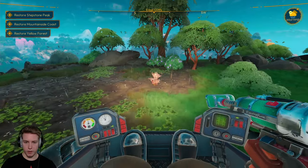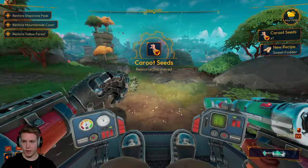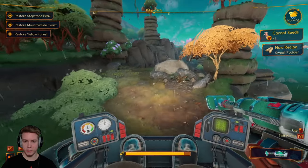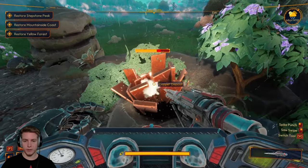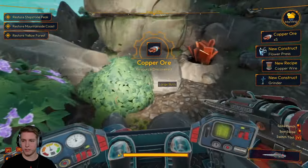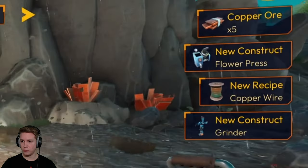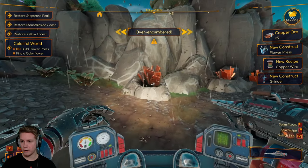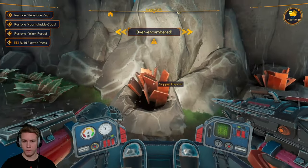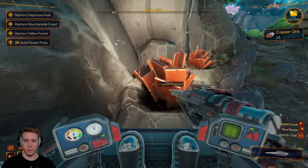Before we get copper, I actually see this interesting looking plant — car root. I'm just going to say carrot because it looks like a carrot. Some copper deposit — this is going to be nice. This is definitely going to allow us to make more advanced things. Speaking of that, new construct: flower press, new recipe: copper wire, and also a grinder. I'm over-encumbered already. That thing looked like a windmill — I don't know how that's going to grind up stone by wind power.